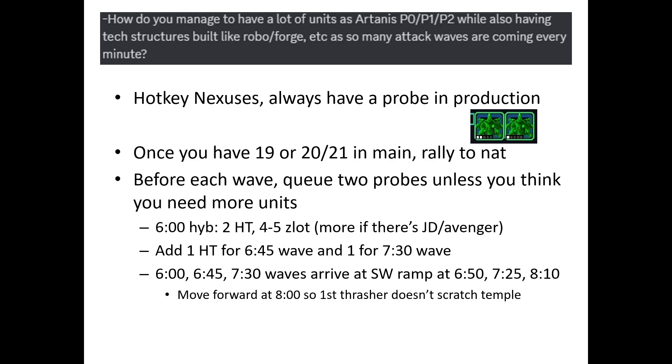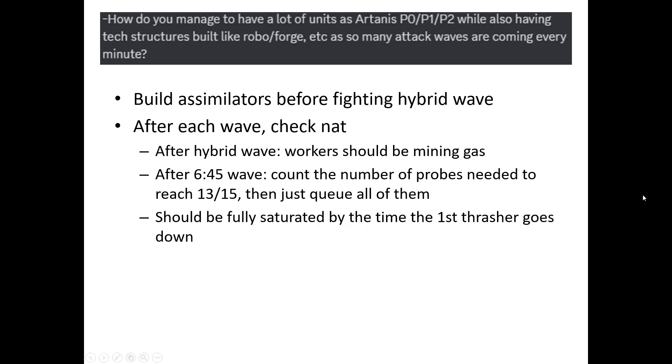Before each attack wave, queue two probes unless you think you need more units. For the six-minute hybrid wave, you'll need two High Templars and four to five Zealots — more if there's Just Die or Avenger. Add one Templar for the 6:45 wave and one for the 7:30 wave. Replace the Zealots that died, if any. If you have more minerals than that, make probes. Move forward at 8 minutes so the first thrasher doesn't attack the temple. Build assimilators before fighting the hybrid wave. After each wave, check the natural. Both gases should be saturated after the hybrid wave. Count the number of probes you need until you get to 13 out of 15, then queue all of them at once so you'll be fully saturated by the time the first thrasher goes down.